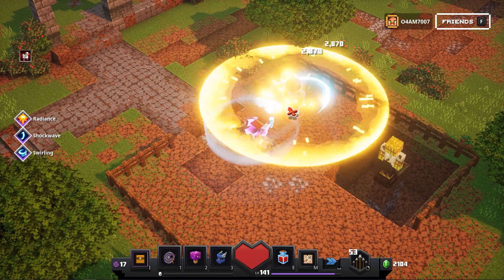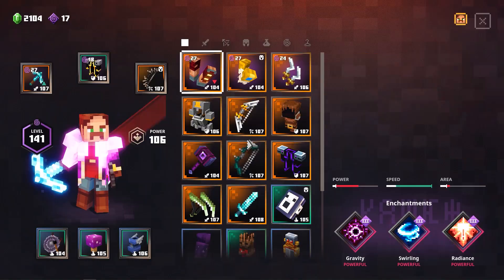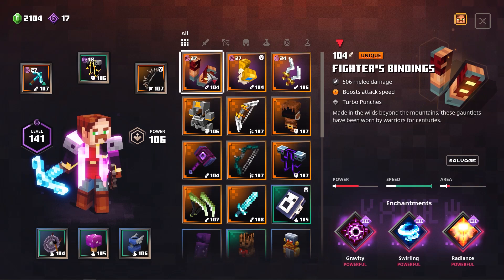So right now I'm dealing 2,000 damage. If I use the Gong, it is 8,000 — that is insane. If I use the Death Cap Mushroom, it goes even faster. But right now, it is time to show those best weapons. I've prepared three of them.